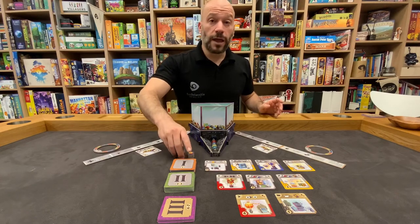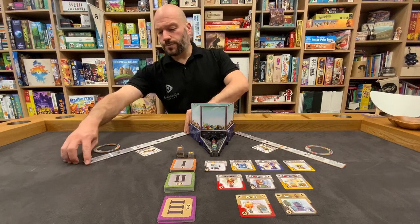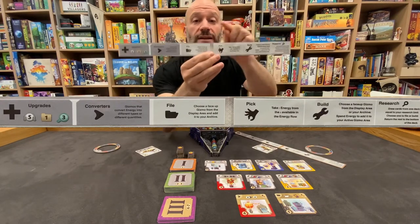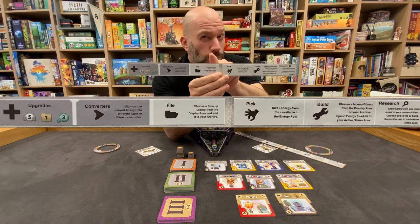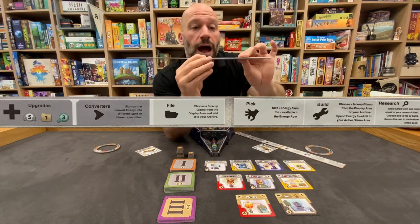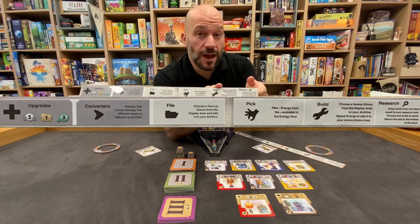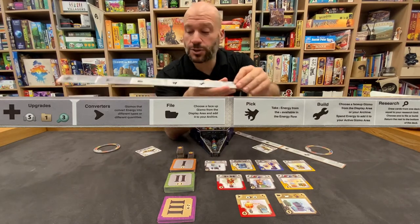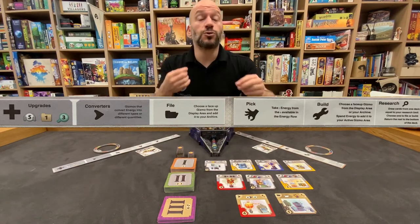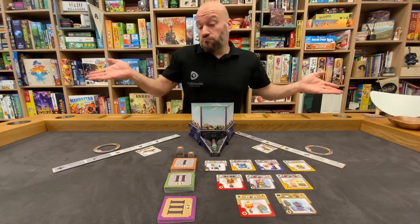I'm playing with Gugu today and I'm going to go first. On your turn, your dashboard tells you what you can do. On my turn, I can file a card — which is reserving a card. I can pick an energy from the row. I can build a gizmo by paying the amount of energy it costs. Or I can research, which means reaching into the deck, looking at a certain number of cards, and choosing one to either build or file.